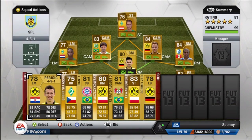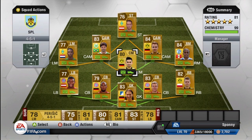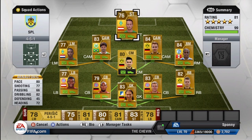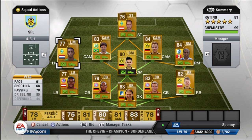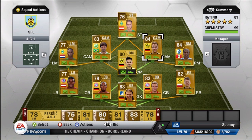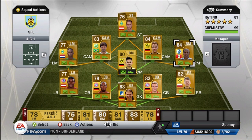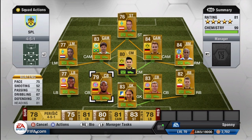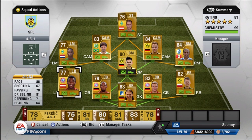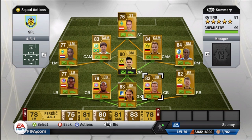Hey what's up guys, Spawny here. We got a great squad builder episode for you guys today and it's a gold Bundesliga squad. If you guys remember our very first squad builder for FIFA 13 was a gold Bundesliga squad, but that was when we didn't have as many coins and the players were way more expensive. This team is a completely different team and I'm using a 4-5-1 formation. You guys can see my striker Arnautovic,